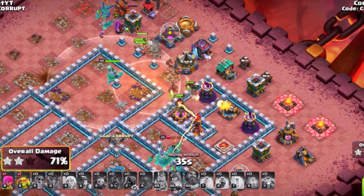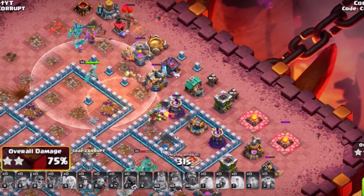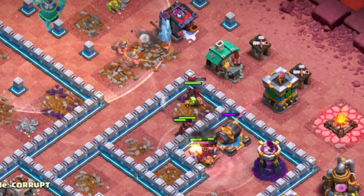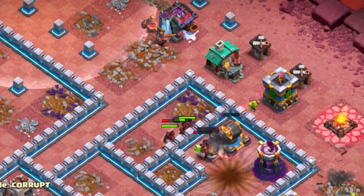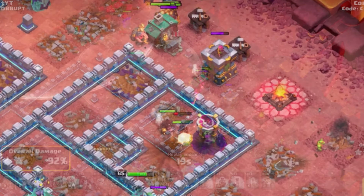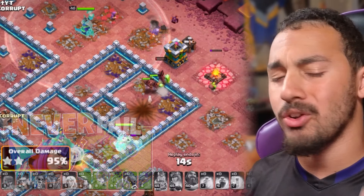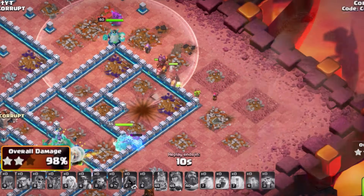You just want to make sure that you're able to top off both the Miners and the Hog Riders as you work yourself around. You should have enough funneling — maybe the Queen is still alive thanks to the Frozen Arrow — and this will just allow you to absolutely clear through regardless of anything that moves through. If you are struggling with the Queen Charge, I'd recommend watching my Queen Charge guide after this video so you can master this strategy.